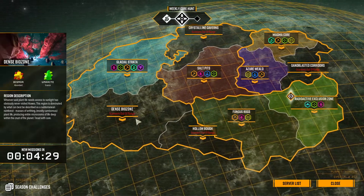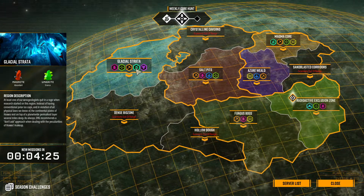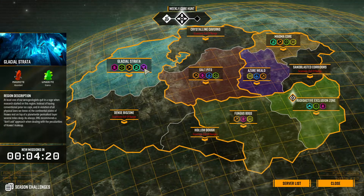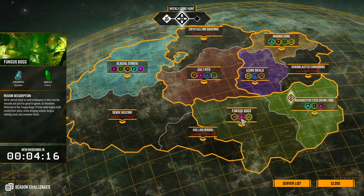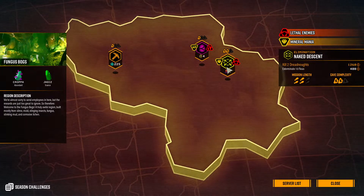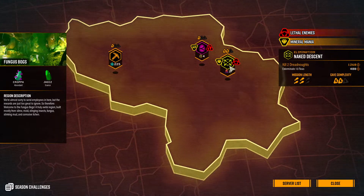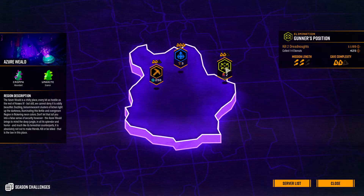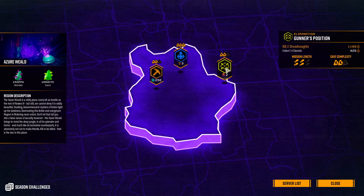We've done egg, extraction, mining, and escort. I haven't done salvage and I haven't done the one with the dreadnoughts. Let's talk about the ones with the dreadnoughts. They call this 'elimination.' I've played this for like 500 hours and I never knew what it was called — this is called elimination. Elimination is the yellow crosshair mission type.